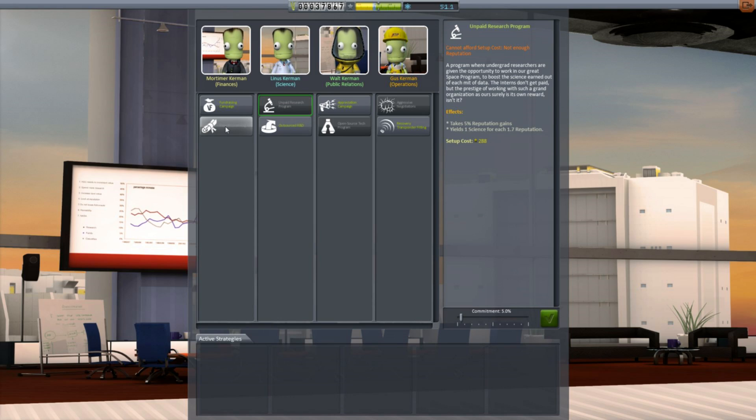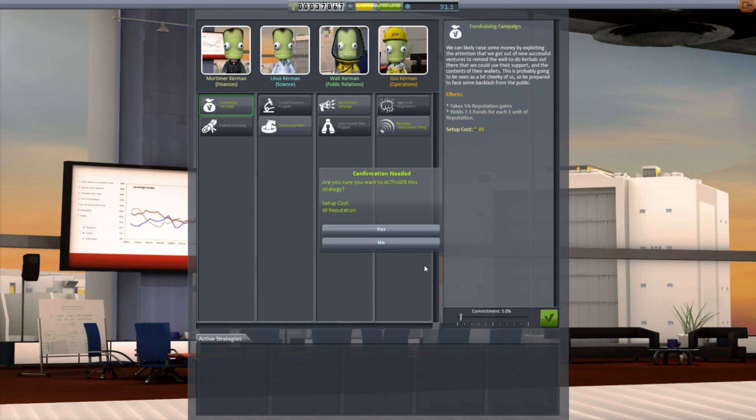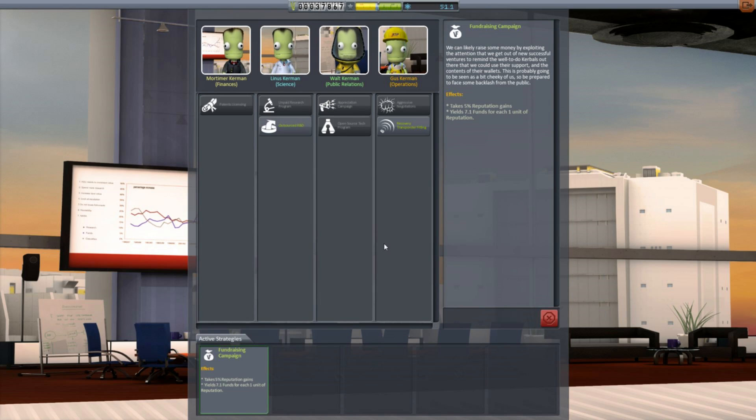Using my new improved reputation, I can approach Mortimer Kerman and ask him to begin a fundraising campaign which will convert reputation into cash. Of course, he's got this already planned out — he is an expert in unforeseen consequences. We can adjust our commitment to whatever we want; we're only going to do what we can afford right now. We can't go negative, though you can go into negative reputation by killing Kerbals and things like that.